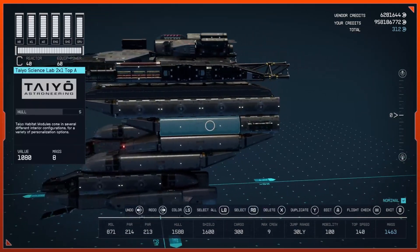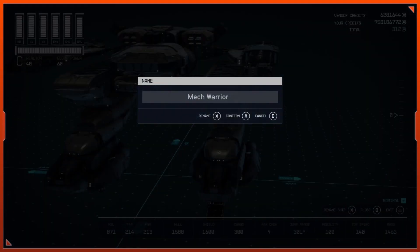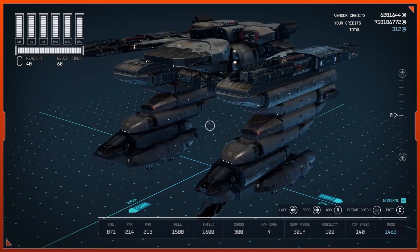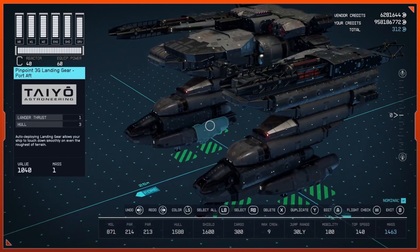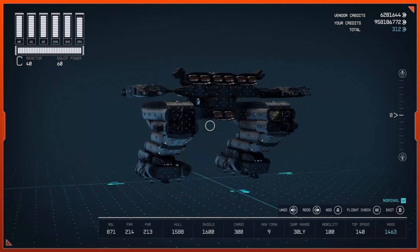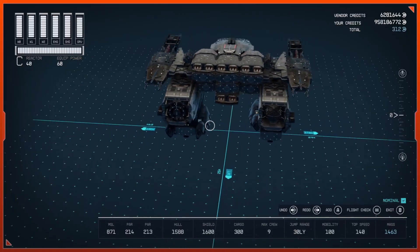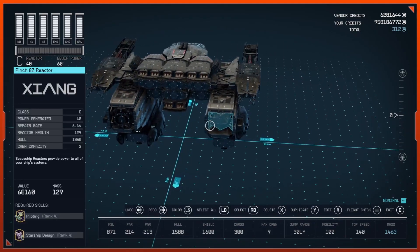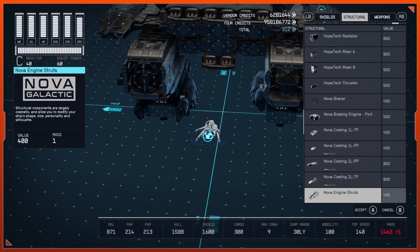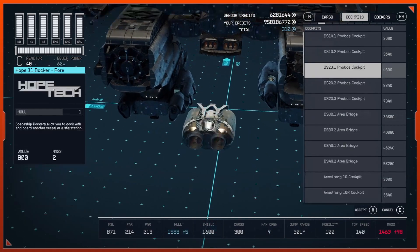Go ahead and give this thing a name — I just called it Mech Warrior. We've got great shields, max crew, max jump, max mobility, 140 top speed. My builds don't have cargo because I don't care about cargo, but if you want cargo it's easy — just hide it in your reactor or grab drive without changing the look of your ship.